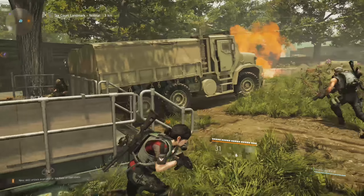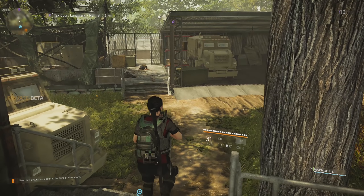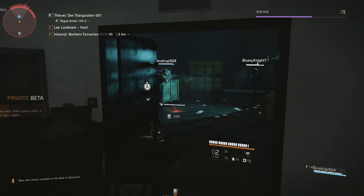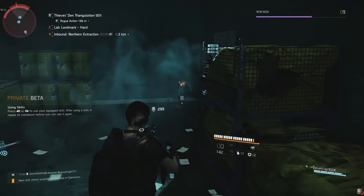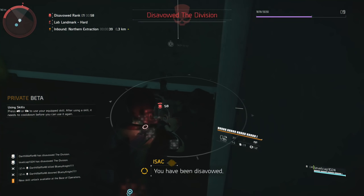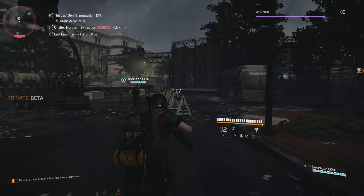In The Division 2's Dark Zone, you're competing against other players to find the best loot in the area. This can be found by taking control of landmarks, or stealing chests and drops around the map, or taking the loot directly from other players by going rogue and taking them down. There is also a link in the description below to the open beta for The Division 2.